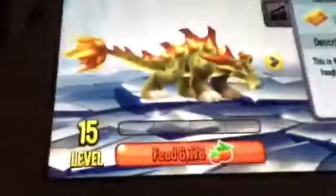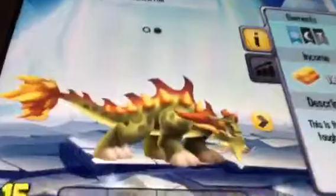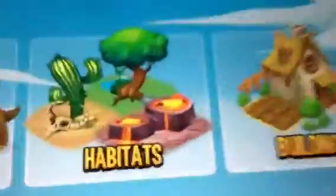This one right here, level 15 — he is a beast. He's a color... I always say it differently. He's ice, dark, and metal. Let's go to the shop.